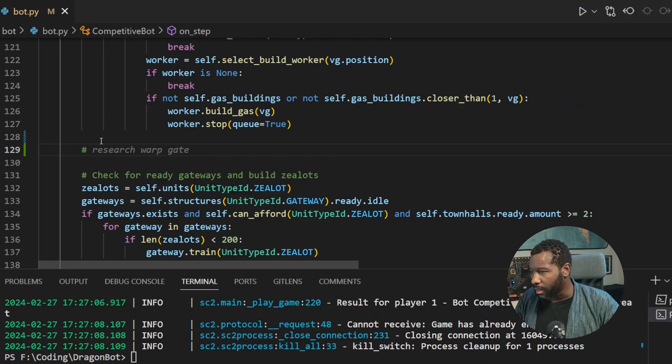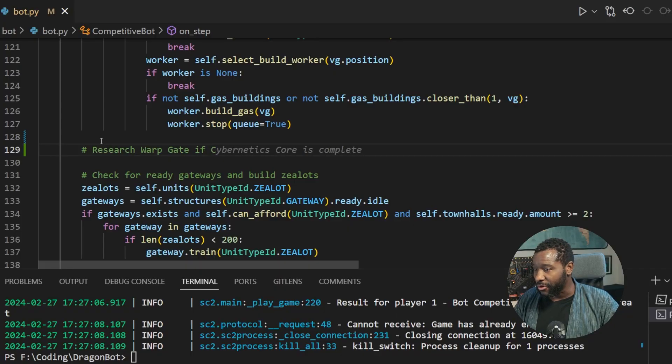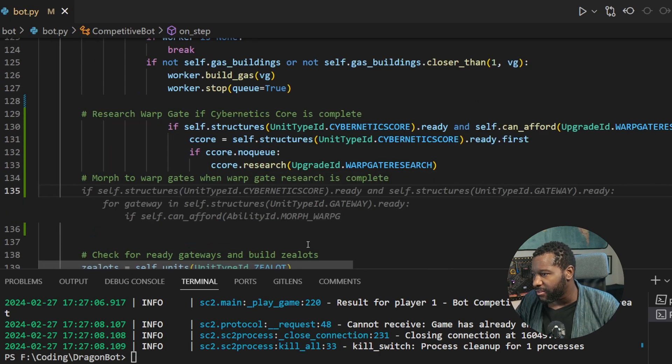Once we got warp gate, we should be able to produce the zealots fast enough to get into it. It's a little creepy that it knows I want to make warp gate — I didn't tell it that. If the cyber core is complete, if cc core has no queue, cc core research warp gate. Okay, I don't see why not. Let's go.